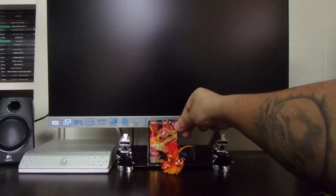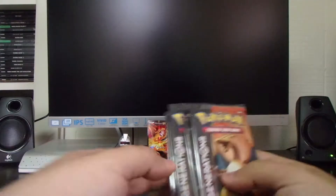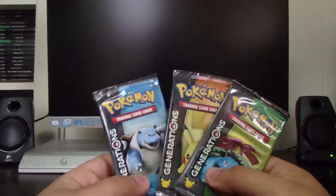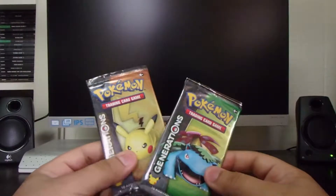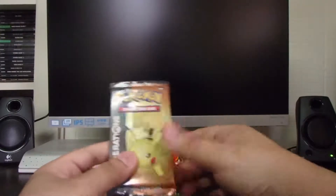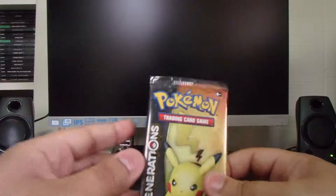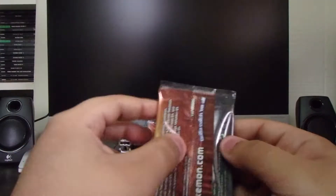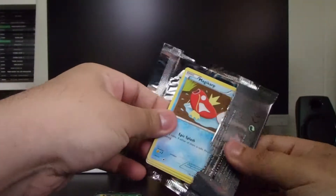I don't want to mess up this card. Got it? Yes! The full art foil card — Charizard EX. Got Magmar, Flareon, and Charizard himself on the artwork. 60 damage on Wing Attack and 150 on Combustion Blast, with 180 HP. Pretty cool.